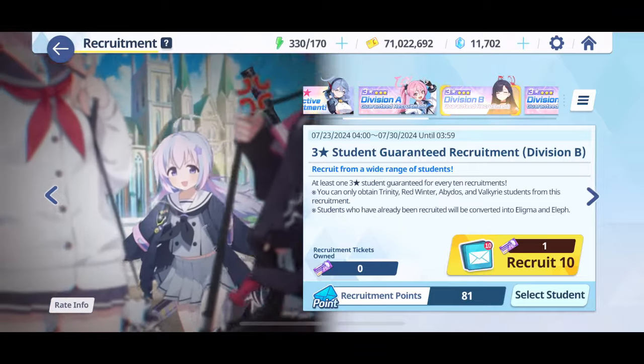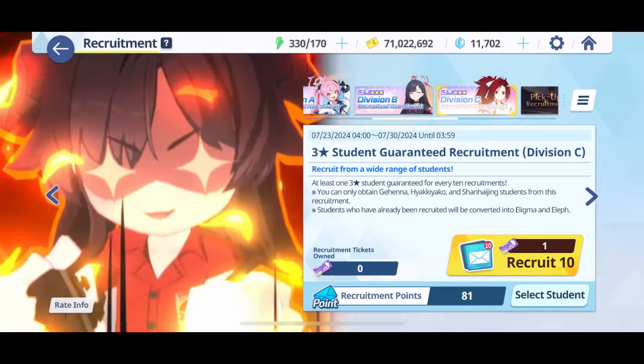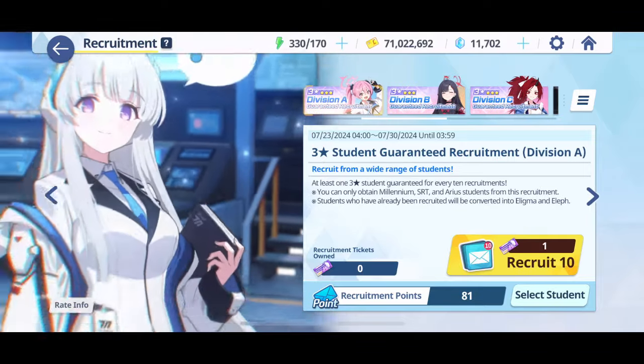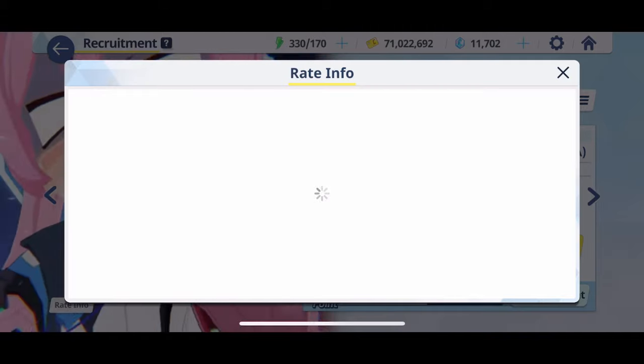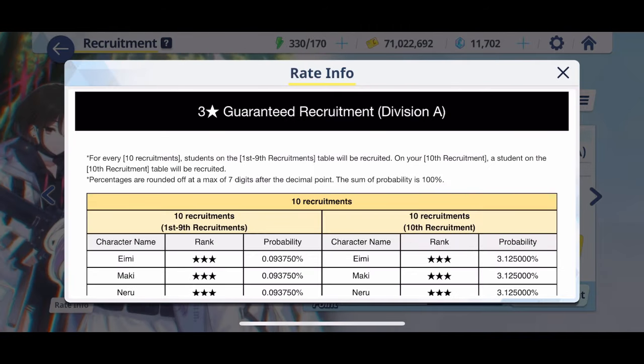All of these Summons rotate off the same ticket — they all share one ticket and you have to buy this ticket, it costs you money. So the real question is, is it worth it and which banner should you go for?